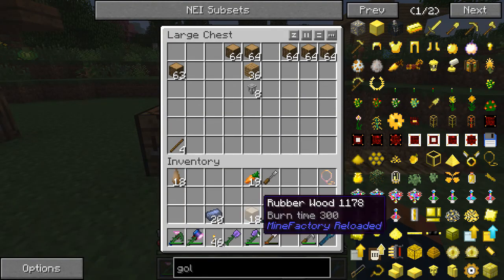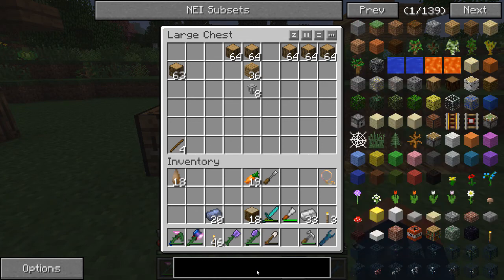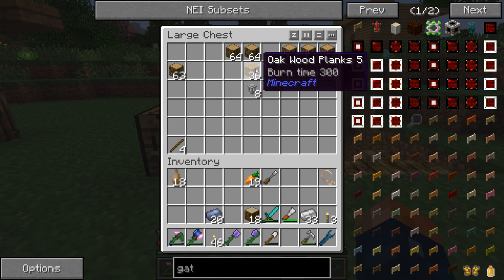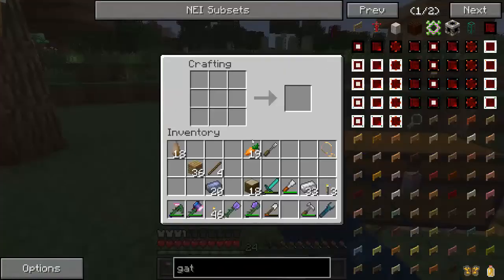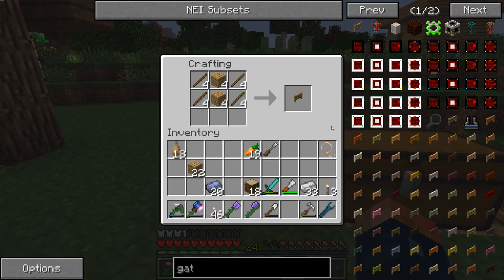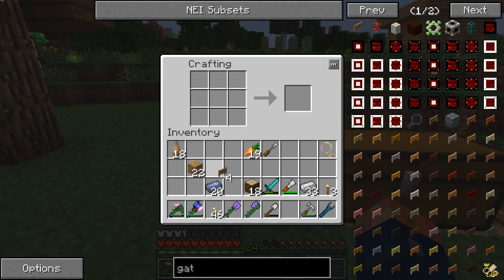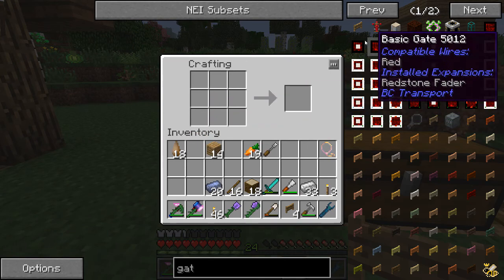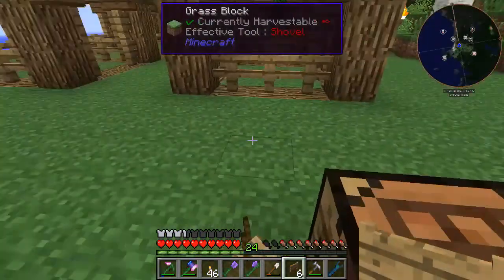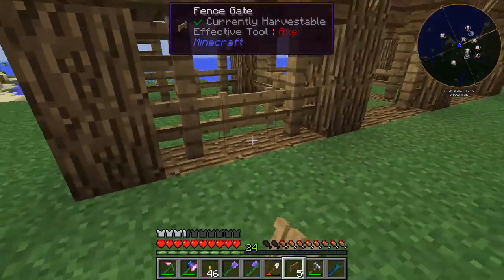I need to make fence gates — just like that. I just need some sticks and some wood. I'm going to need a few of them. Probably going to need more than that, so let me get a couple more sticks. Okay, so I'm going to need six — just place them there.